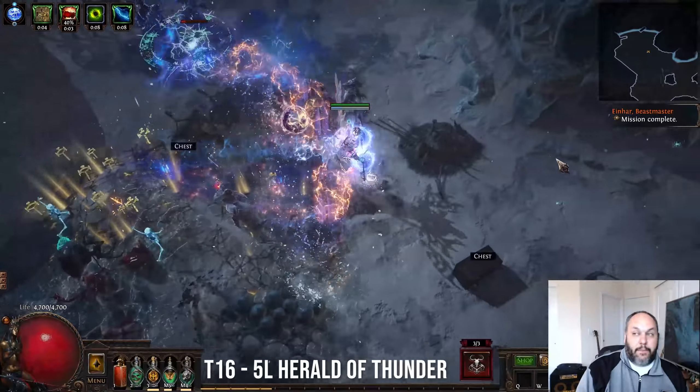The two cons: because we are using Herald of Thunder and putting a bunch of supports on it, it is taking up a lot of our mana, so we're not able to use the defensive auras. Determination and Grace are really in a great spot right now, and we're not able to use them. Also, it's weak versus multiple bosses — because Herald of Thunder can only hit one target at a time, if you're fighting a map that has two or three bosses, the damage gets spread out between them, which will make that fight take longer. You can kite individual bosses in that scenario, but it does start to feel a little weird.